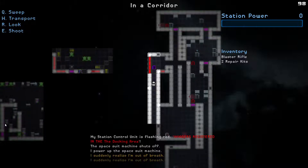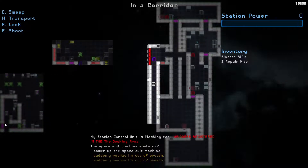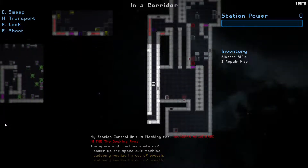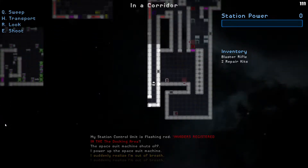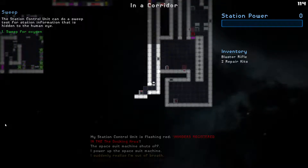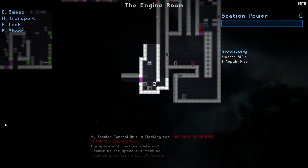The invaders are in the docking area, which is kind of annoying - they're right over there. They have a very simple AI; they'll basically just path towards you if they can. I need to find a way to get some energy here.